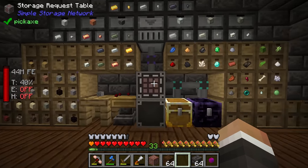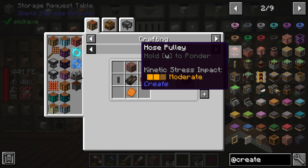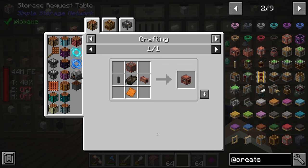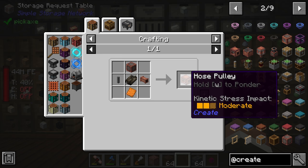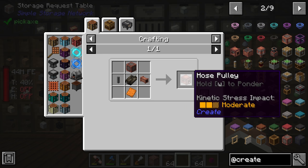The best part about the hose pulley is that if a body of fluid is greater than 10,000 blocks, it treats it as an infinite source. 10,000 blocks sounds like a lot, but it's a 22 by 22 by 22 block cube. If you filled that cube with water and put the hose pulley on top, it would treat that as an unlimited source and not actually pull the water — just provide infinite fluid. And this works for any fluid.